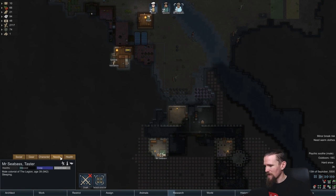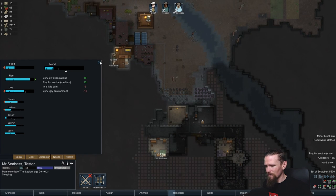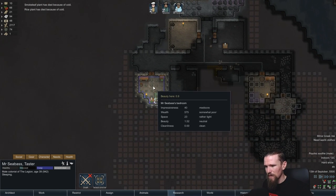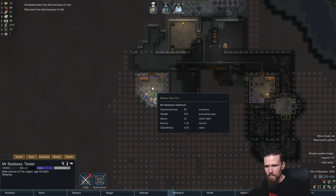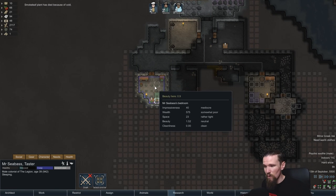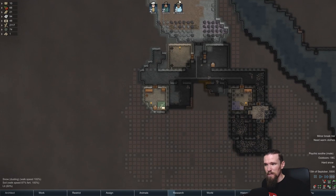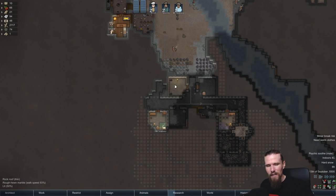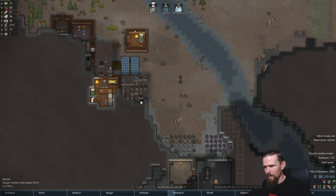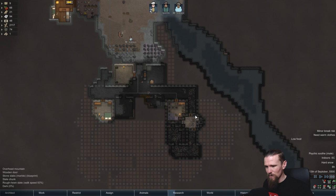Mr. Seabass, how do you feel? He doesn't think he has an ugly bedroom but he is in a very ugly environment unfortunately. Let's have a look at the beauty around here - it's not that bad in here right? It's a mediocre bedroom at this stage which could be better. It's mostly the walls that are going to be giving him negatives around here - those are all negative one - so we will be wanting to swap those out eventually. The rooms themselves will be the first ones that we do that to. But we are short on bricks right now - we have one slate block - so we aren't going to be able to do much of that. That's fine, that is okay.